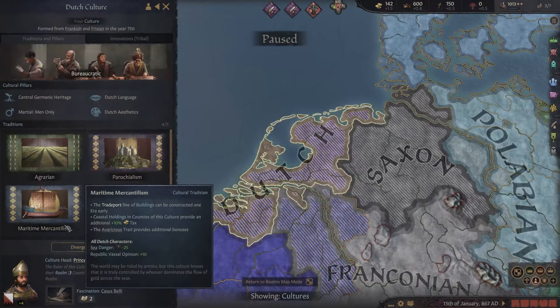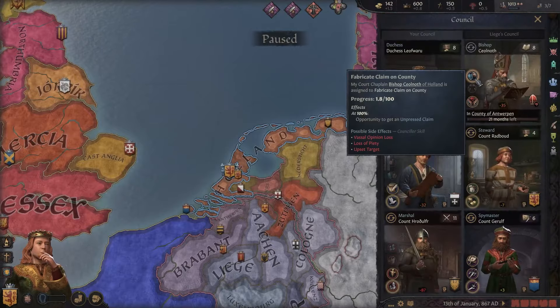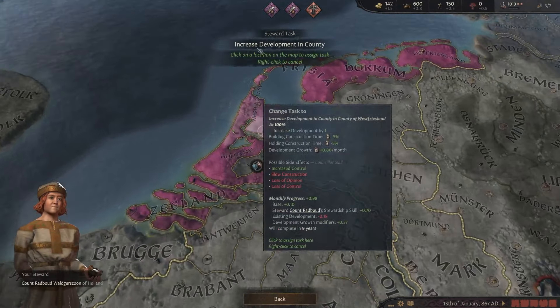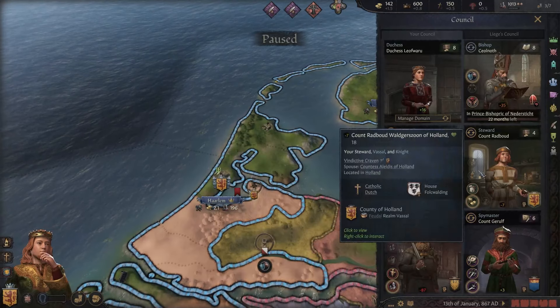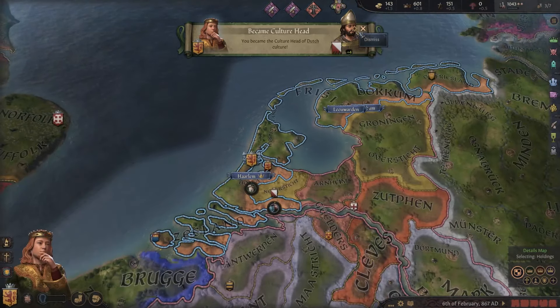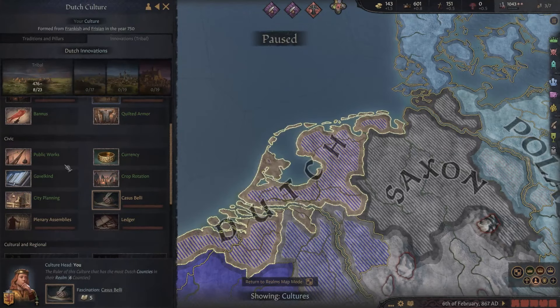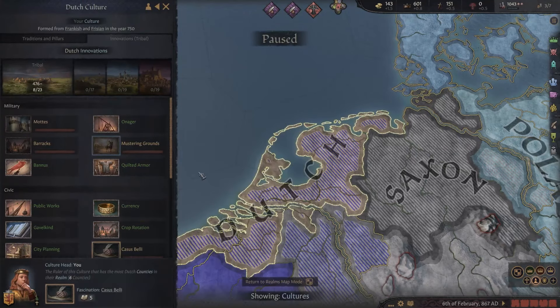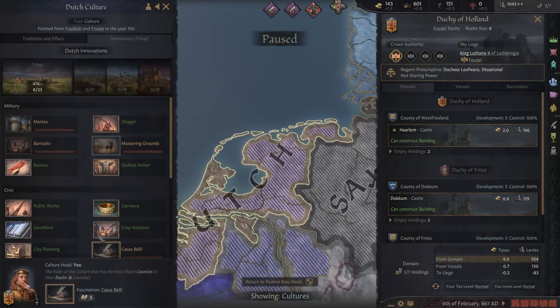Are we the head of dynasty? We are not, so we should probably make sure we become head of dynasty first. We'll improve our capital, which right now is not Amsterdam but Haarlem. Once we get control of the county of Holland, we'll change our capital to Amsterdam. And we already became head of dynasty — very nice! We'll want to get limited crown authority so we can revoke titles.